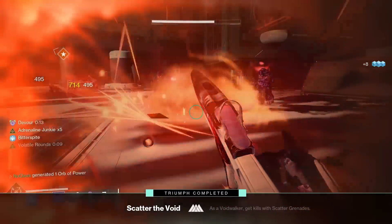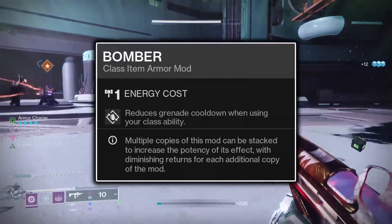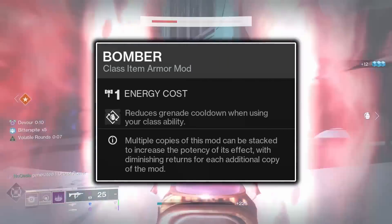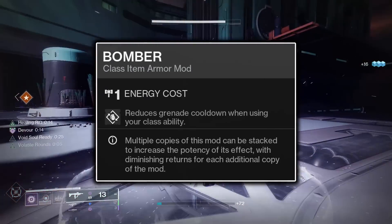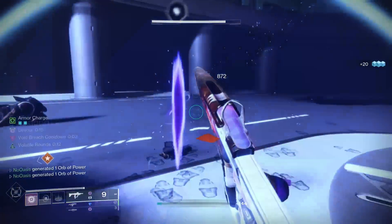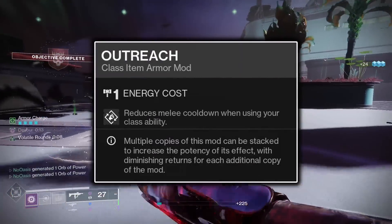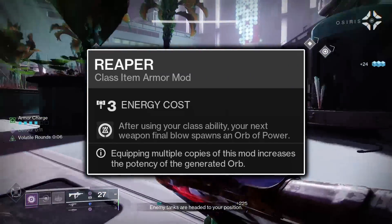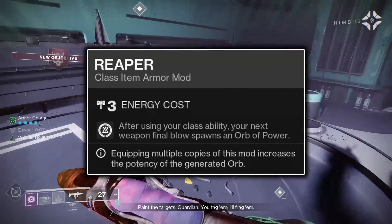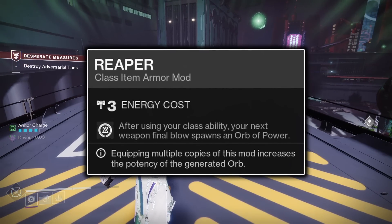Lastly, on the Bond, the two Bomber mods will refund you 25% Grenade Energy upon the use of your class ability. This will help you significantly with throwing more grenades, as the Void Soul summoned by the Healing Rift will also grant you Grenade Energy while it's draining an enemy. Bomber will still grant you 20% Grenade Energy if you're only running one mod, so you can remove one Bomber mod in favor of an Outreach mod if you want melee energy concurrently. The Reaper mod will cause your next weapon final blow after casting your Rift to summon an Orb of Power, further increasing the number of grenades you can throw.